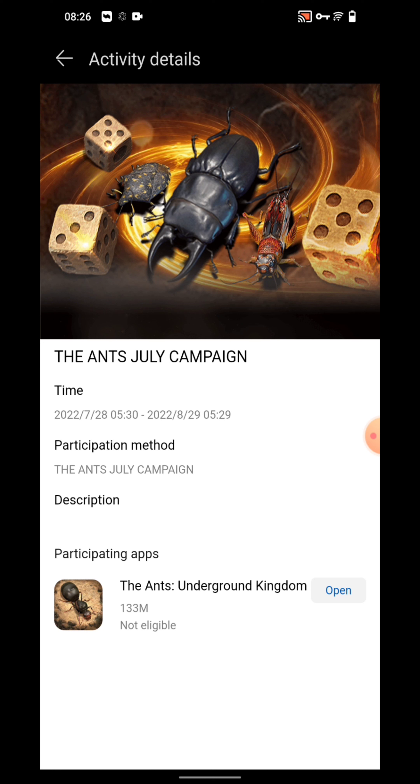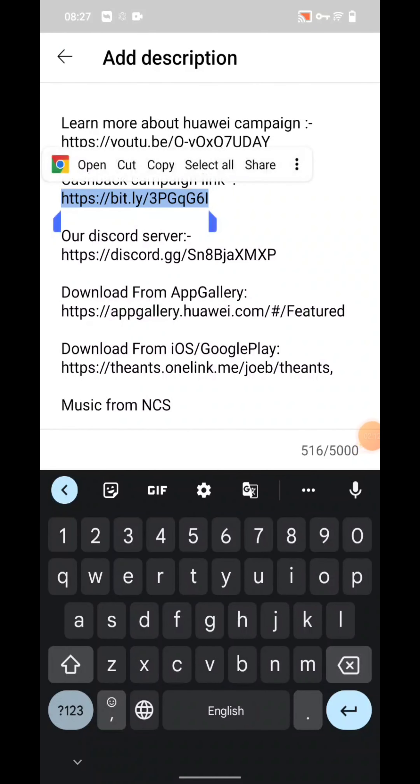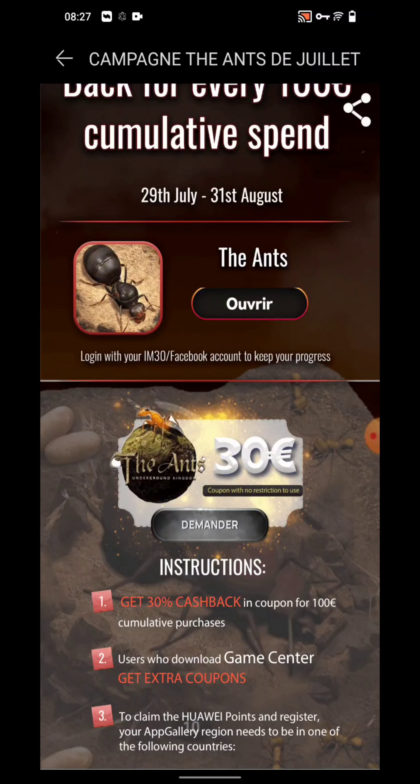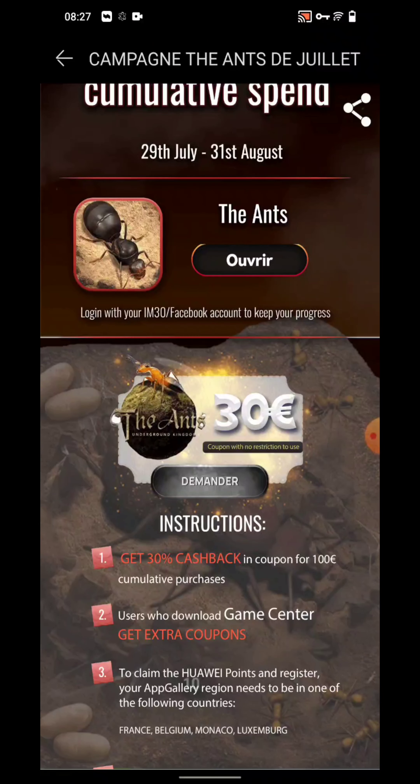If you are spending more than 100 euro, your cashback will increase accordingly. This cashback can be stacked up to 500 euros — at 500 euro you can get up to 40 percent cashback: 10 percent from the VIP program and 30 percent from the July campaign. The link is available — let us open it in the browser to check it out. When you open it you will be transferred to a new window showing the July campaign.